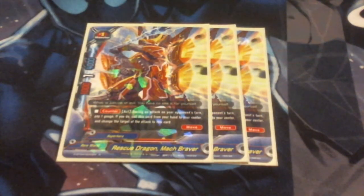Next up, we've got Rescue Dragon Mock Braver. He is a 1-1-4. He is not meant to attack — he is meant to redirect attacks to him at the last moment. He's counter-activated during an attack on your opponent's turn. Pay one gauge, if you do, call this from your hand to your center and change the target of the attack to this card. That last part is really important because there are other monsters that can come into play at the last moment but don't redirect, and redirecting the attack is very, very important, especially with a lot of stuff that deals damage to your opponent.